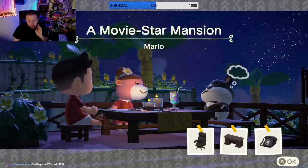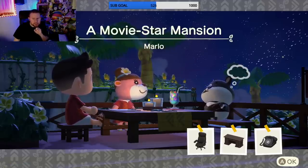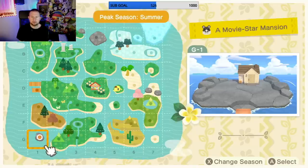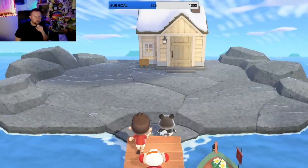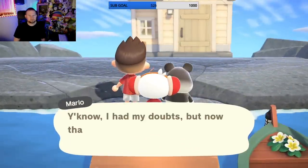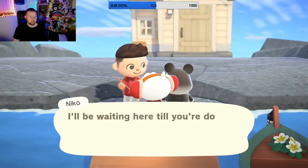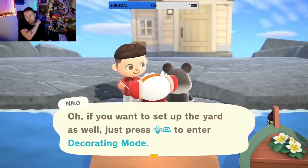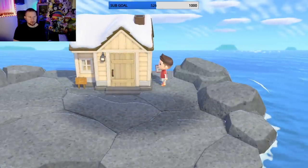This DLC is really fun! Okay, he wants a movie star mansion. All he needs is a chair, a desk, and a phone. We really do it all. Where should we put Marlo? Should we throw him on this rock island? It kinda fits his vibe - yeah, I'm gonna slap him over here, just living on a rock. I love that it's like actual villagers you help out, because there are several that I liked but didn't have room to put on my island. Can you decorate the outside too? Okay cool!